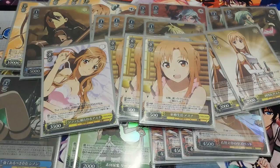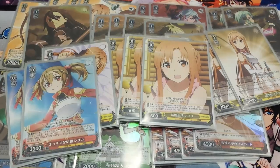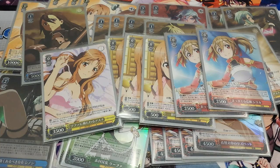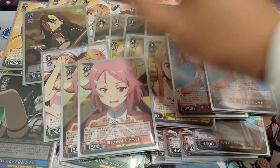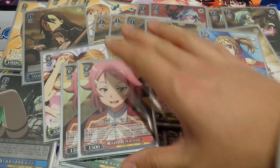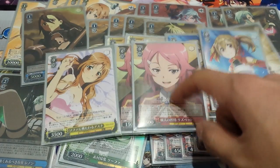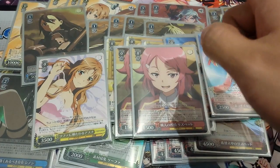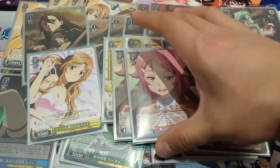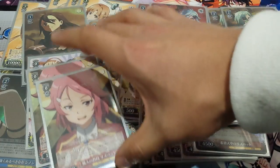That's 11 yellows total, which is exactly why I had to run 4. For reds, we run 2 of the Silicas — still a really good brainstormer. We run 2 suiciders. This suicider can be a 4k body with acceleration, which is really good. I only ran 1 of the other card because I wanted the ratio to stay yellow.